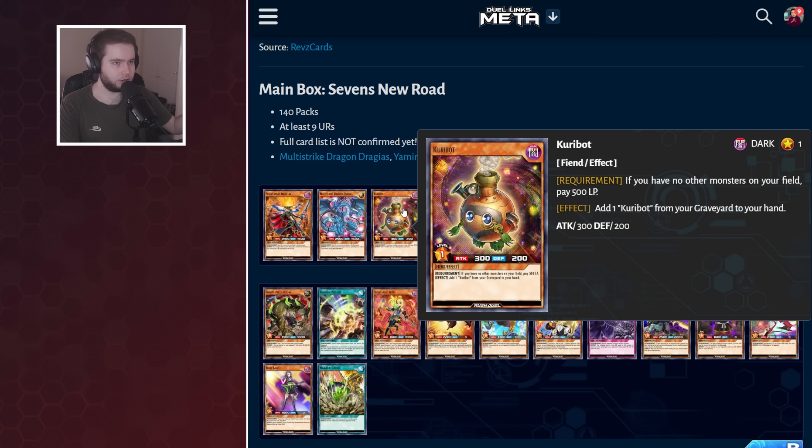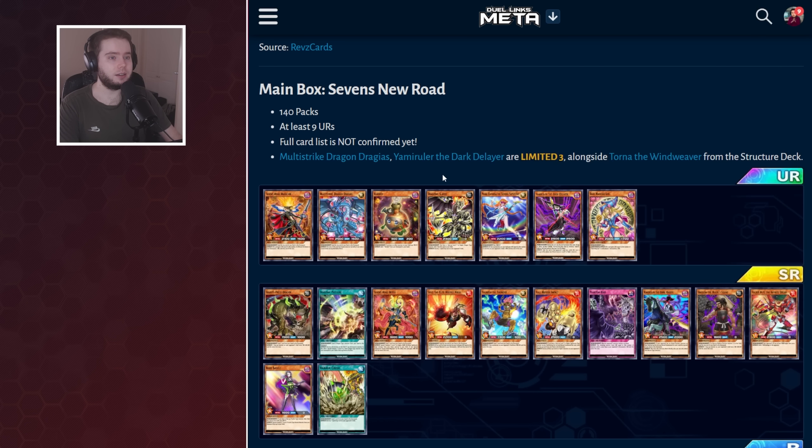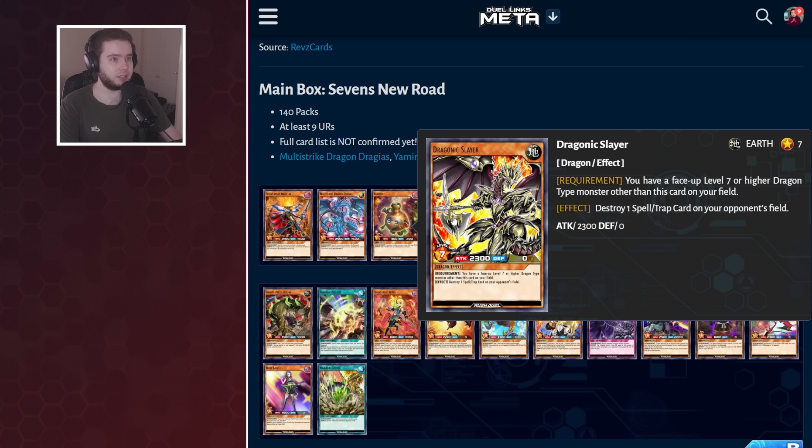Then we've got Kreebot — pay 500, summon one from the graveyard — going to be really good in early Rush but not so great later on. We've got Dragonic Slayer, who will be pretty good day one: if you're level 7 on your field and it's a dragon, pop one back row, you get point control. The big question is: are we going to have worthwhile back row on day one? Because what we've seen so far is there's not really much. Maybe in Card Trader or level rewards we might get some more.